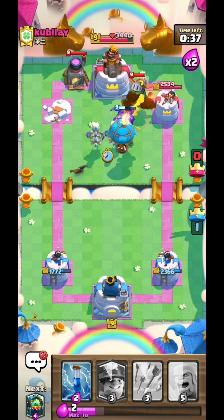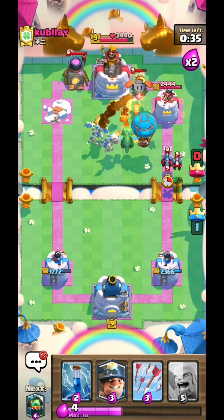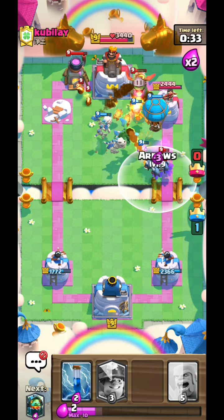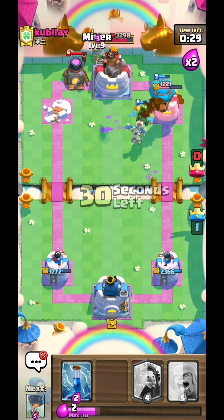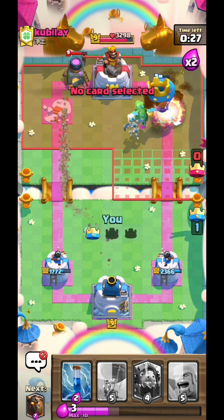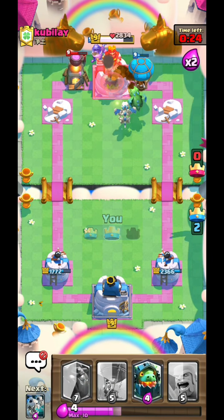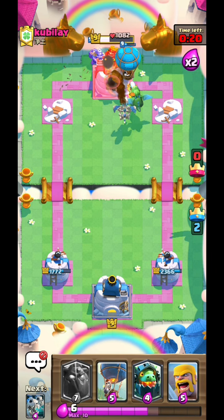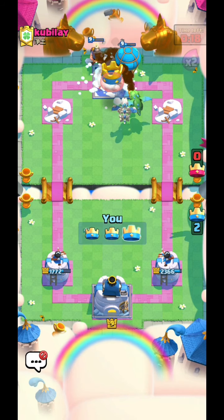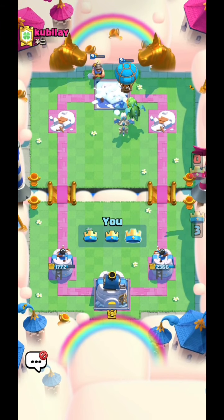I'm gonna go with the skeleton dragon simply because everything right there is a single target. I wasted my arrows — I did not need that. I'm gonna go with the miner over there and I'm gonna zap that because I wanted it to target my miner, not the balloon. I wanna get as much damage as I can out of my balloon, and that's one victory right there.